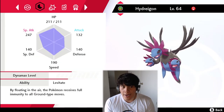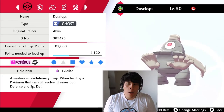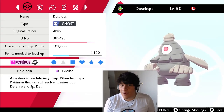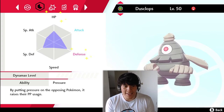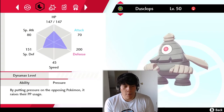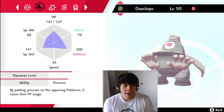Our final Pokemon is Dusclops. I've been wanting to use a Dusknoir for a while, but when comparing stats I realized what Dusclops can do that Dusknoir cannot — it can hold the Eviolite, which boosts its defensive stats quite a lot. Our defensive stat hits 200, which is absolutely crazy. Its HP isn't the best so we maxed that out and maxed the Defense, running a Bold nature with the rest into Special Defense.